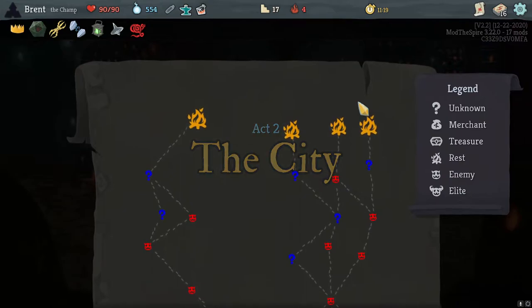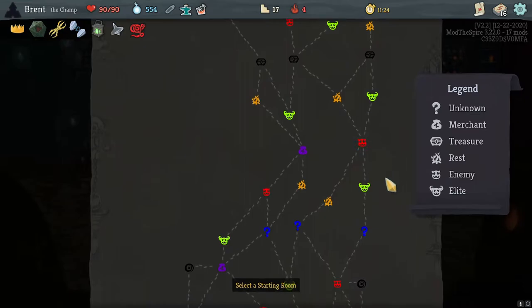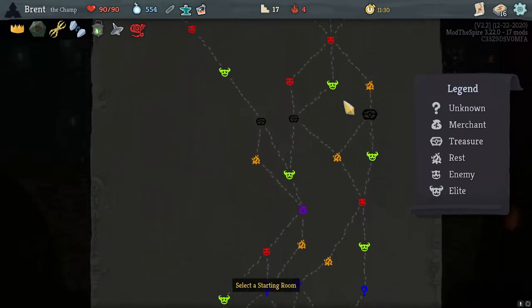We've already died once — if we die again it's fine. Three question marks, elite, rest. Down to here — I like this one because we get a shop, a bunch of elites, question marks, and rest.